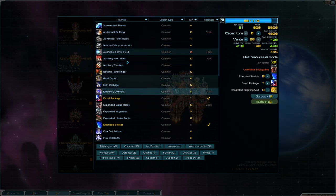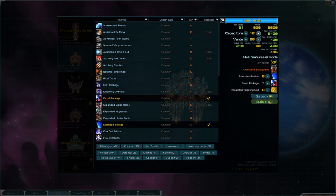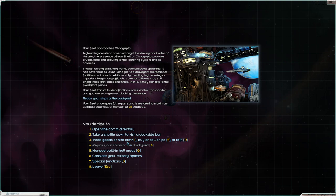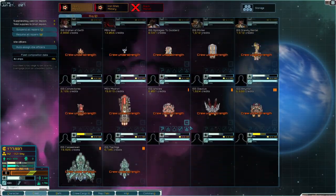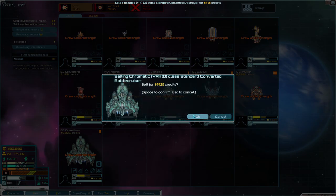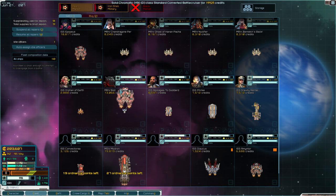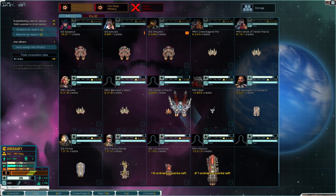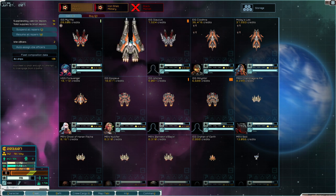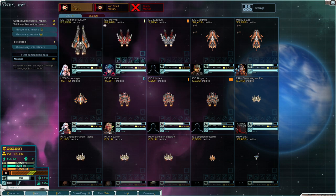Probably best to just throw some of that on. Let's sell these ships — sell, sell. There we go, problem solved. That's better — I need someone to go in this but we also need the weapon, so I'll keep crew from being in it yet.